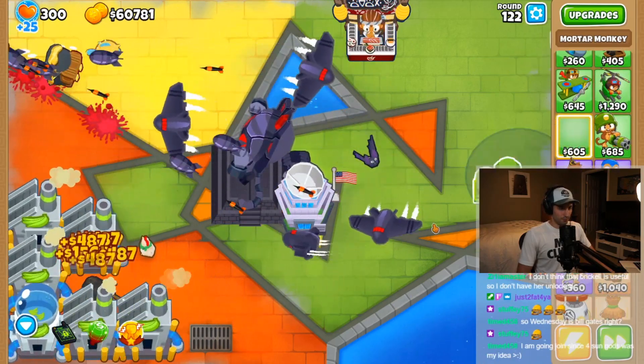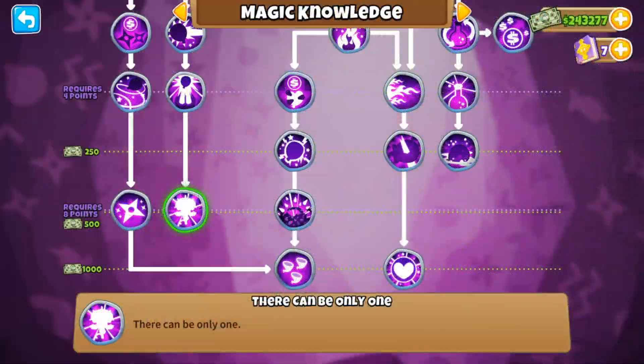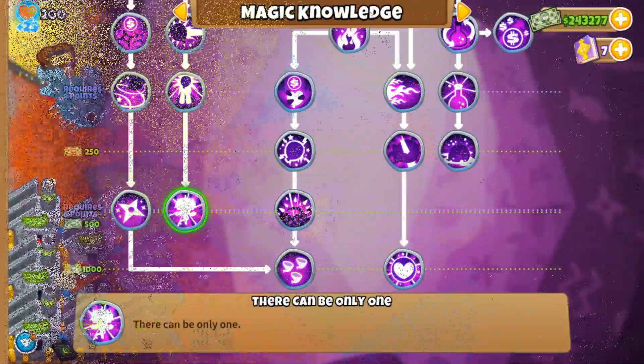The Vengeful True Sun God is the most powerful tower in the game, and this is how you can get it. You'll need the 'There Can Only Be One' monkey knowledge to get this tower, otherwise you'll end up with a normal Sun God.